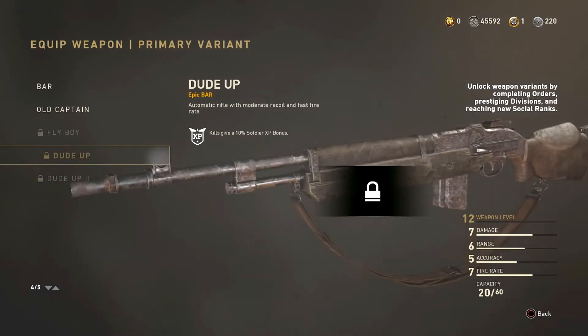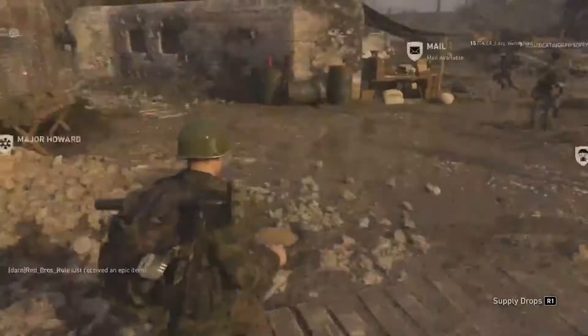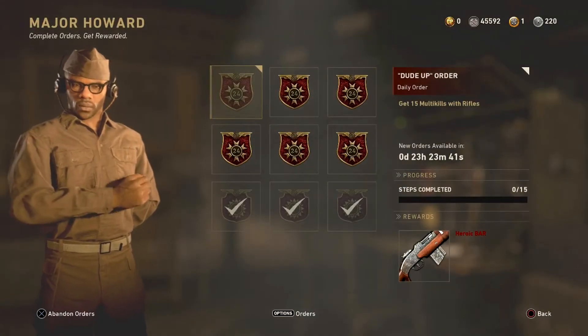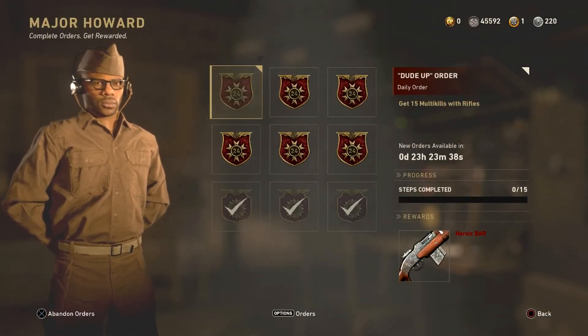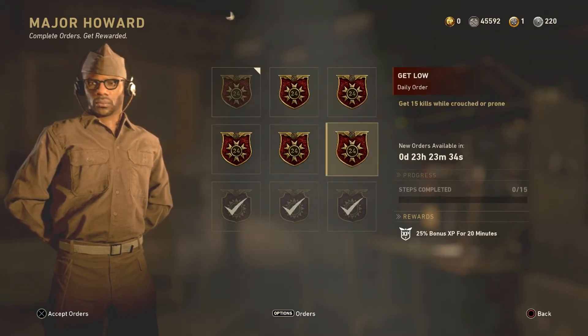Doing this challenge it's 15 rifle kills and you guys can easily get the free heroic Dude Up II as well. As soon as you activate this, you have it — you don't have to do it in 24 hours. You have 24 hours to activate the challenge, and after you activate it, it's yours for however long you want to keep it.